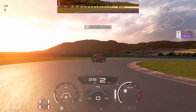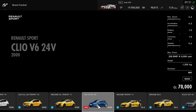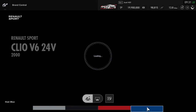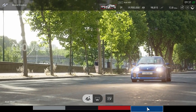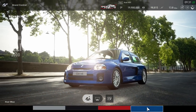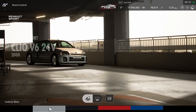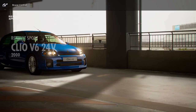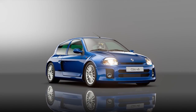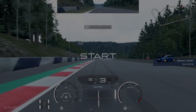Next up is the Clio V6. This is the first generation model with just under 230 horsepower — the second gen had 255 and some revisions, so I was a little disappointed it wasn't the second gen, which was considerably better. This is the car I really wanted when I was young; I ended up getting a Clio 172 as the closest I could get. Still, the phase one model with 230 horsepower should be good fun to drive.